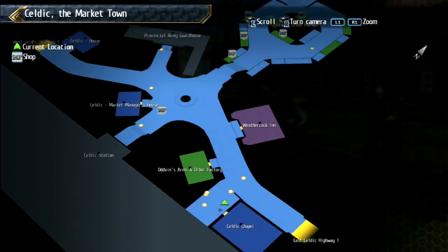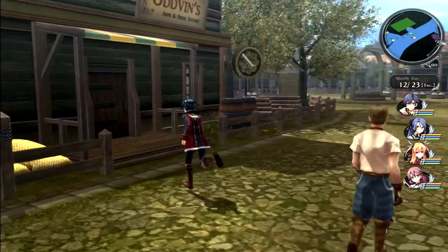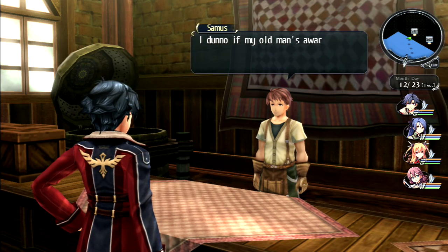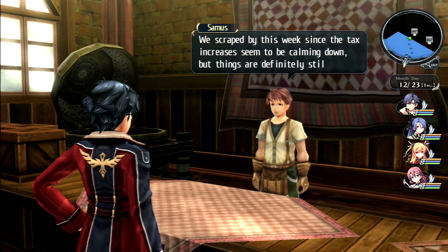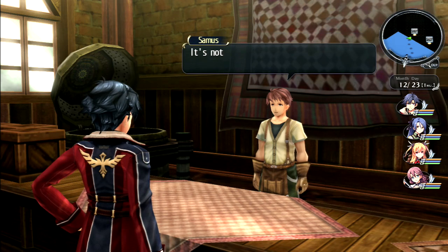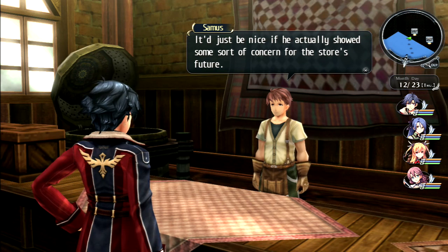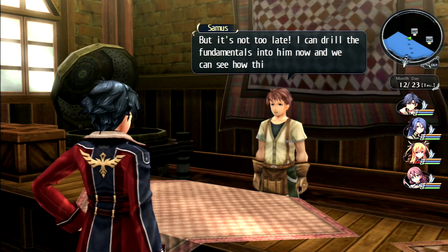There's one more place - Odvin's smithing shop. Samus complains: 'I don't know if my old man's aware of just how bad things are for us right now - we're very much in the red. The tax increase is calming down but things are still bad. I wish he'd show some concern for the store's future.' He thinks maybe he needs to drill the fundamentals into his father now.